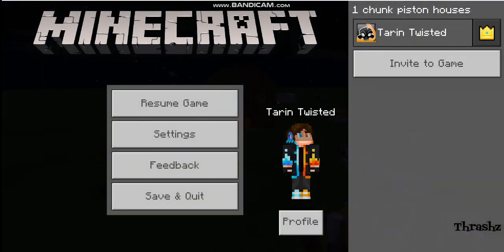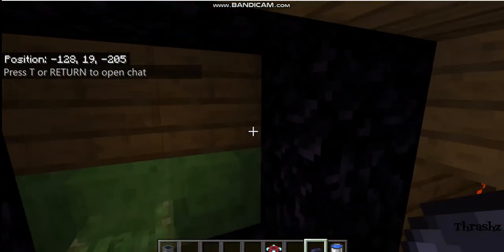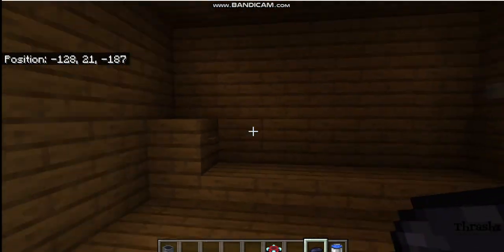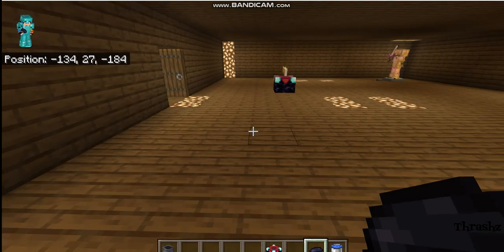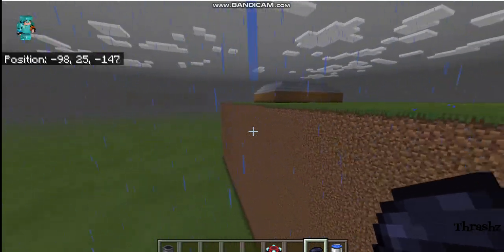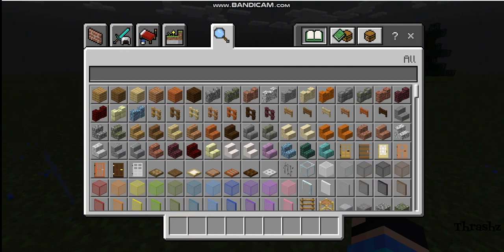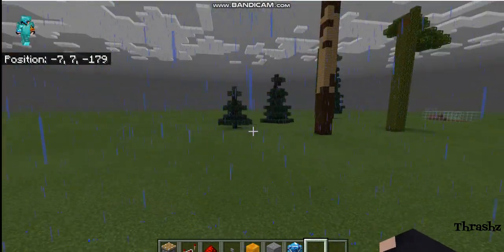First of all, what you want to start off doing is going into another world so I don't mess up my piston house world. Now I am in my other place in this world, so we should be able to do this now. We are out. Since this isn't a super flat world I did summon in a bunch of grass — don't worry about it. So what we actually need to do is get the materials again. Bedrock made it to where you cannot save toolbars; I don't agree with this.